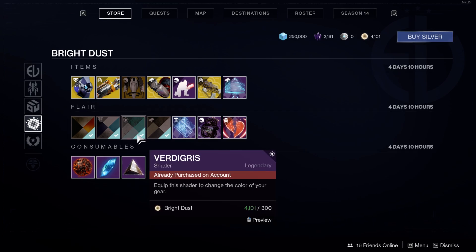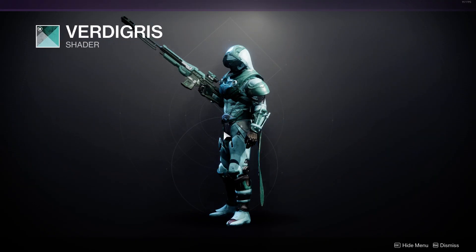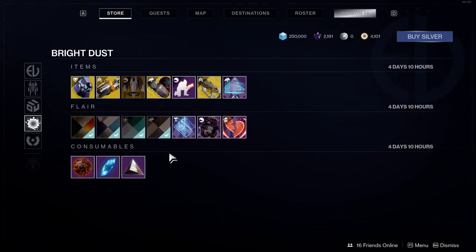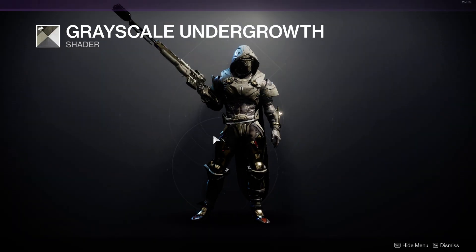We have the Verdigris shader for 300 bright dust — this one's cool, I actually like this shader. And lastly with the shaders, the Grayscale Undergrowth, which is kind of ugly.